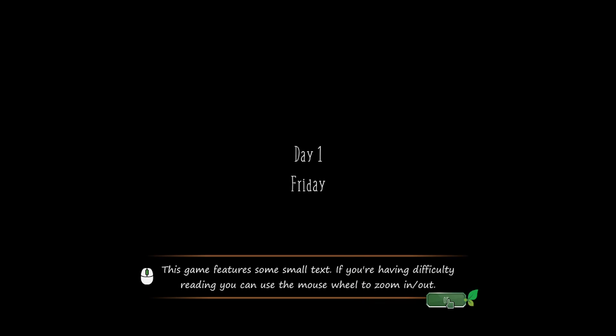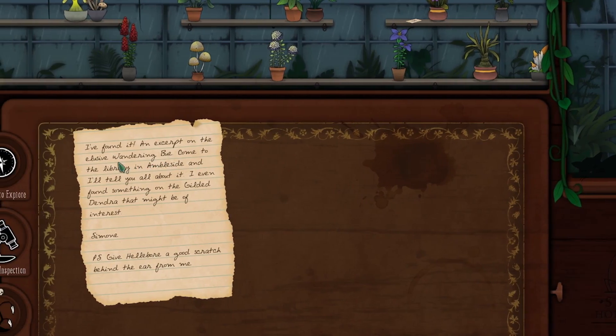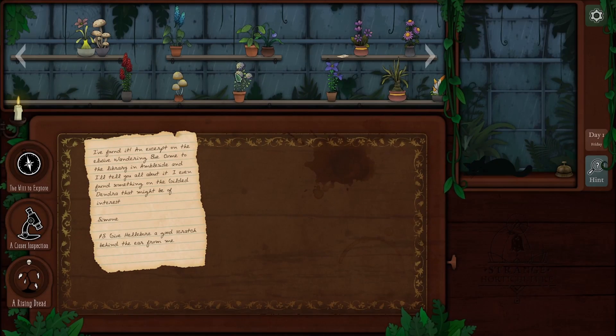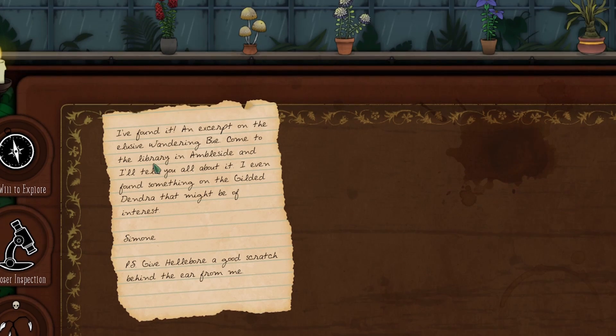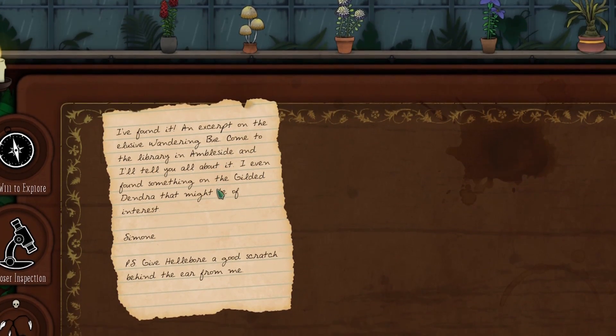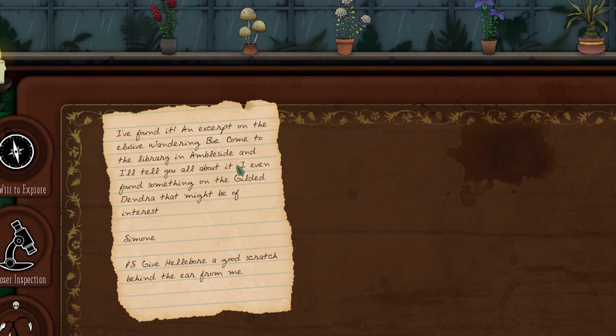The game features some small text. If you're having difficulty reading, you can use the mouse wheel to zoom in a lot. And then we've got our plants up here. I found it — an excerpt on the elusive wandering view. Come to the library in Ambleside and I'll tell you all about it.